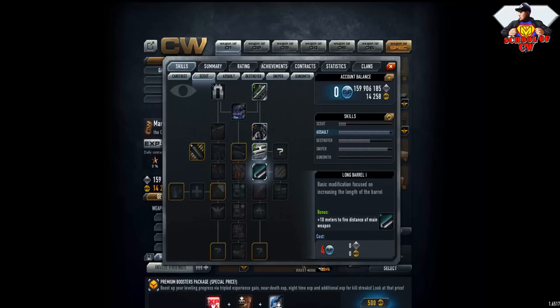Plus 10 meters to fire distance means your damage will not drop over distance for an additional 10 meters. Plus five points to fire rate of main weapon means every main weapon will get plus five to fire rate. For some guns with really low fire rate it will help, but for guns like the Kriss Vector you don't need this because you'll only waste ammo.